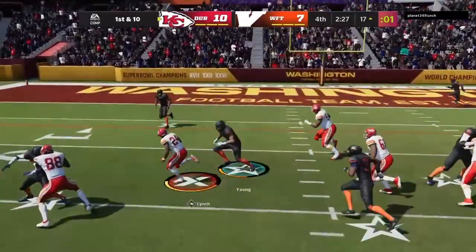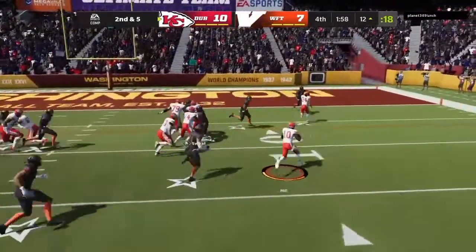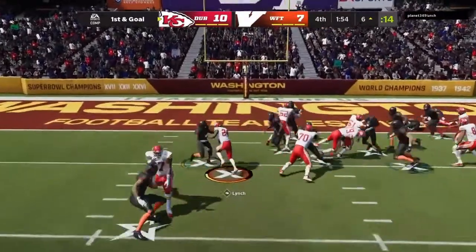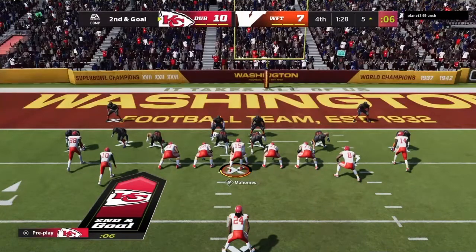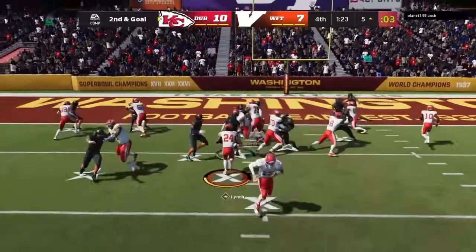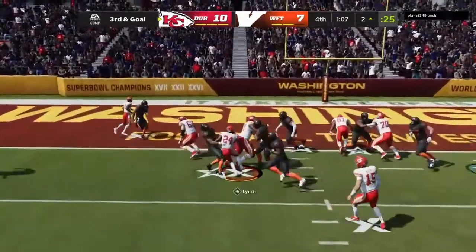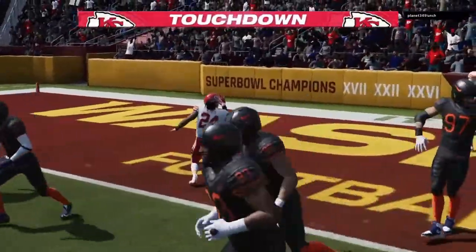A tenth carry of the game for Marshawn Lynch. They face a second down but they are in field goal range. They'll run with Lynch. They try again with Lynch. That tired body's on that field, but this is a big play. Third and goal — they'll run for it with Lynch, and this time he is in. Marshawn Lynch.